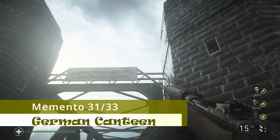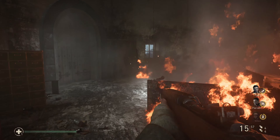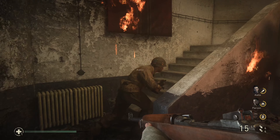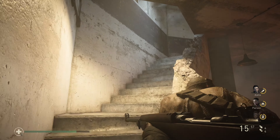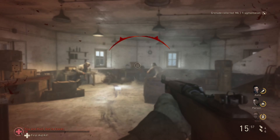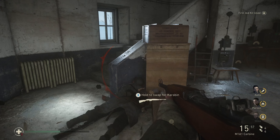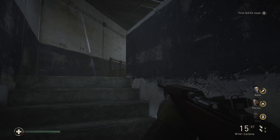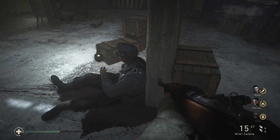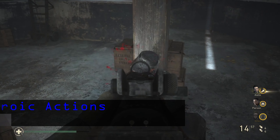The first thing we're going to be able to do is get our 31st memento. This is after you progress to the first tower at the start of the bridge section, right in the beginning. Once you go in here, your buddy will flamethrower the bottom floor and then you'll progress up the levels of the tower. Once you get to the third floor, you'll see a dying German soldier. Just to the left of him is our 31st memento.